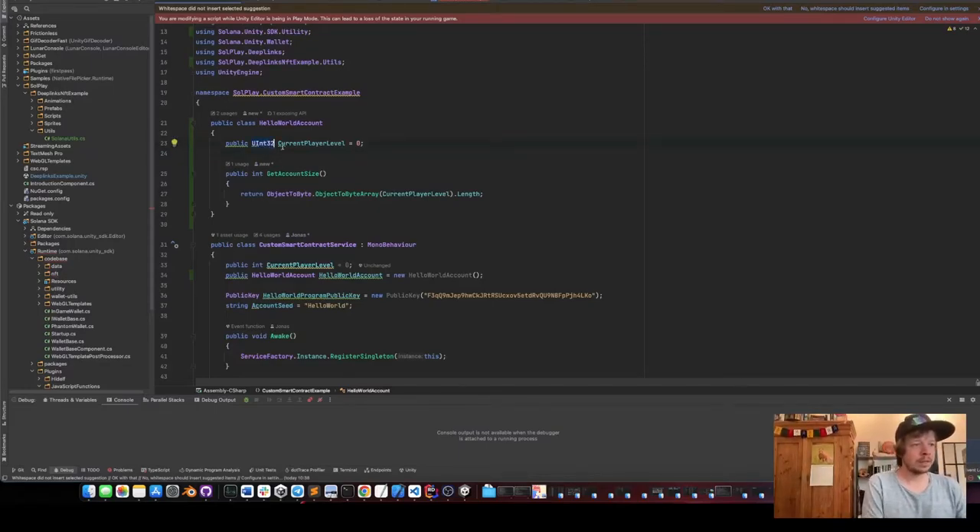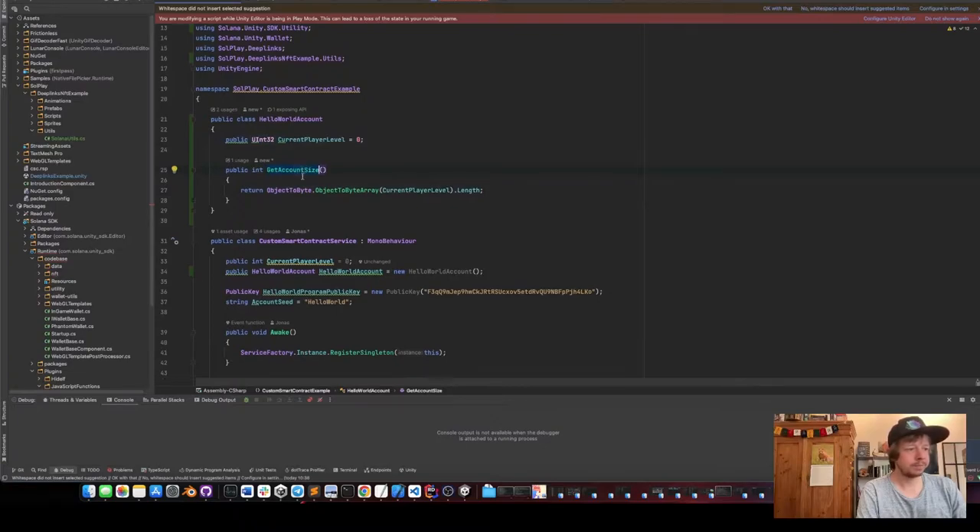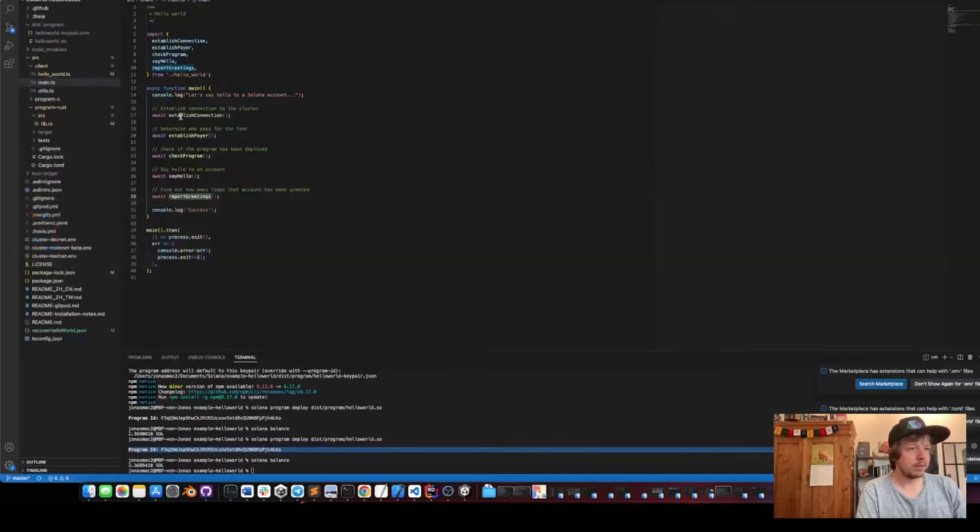In our C# code, I created the account just like it would be in Rust: an unsigned int for current player level and the account size, which uses object-to-byte-array from an unsigned int dot length. This gives us a byte array of an unsigned int and then the length — this should return four. Maybe later for the next example we'll add more data and just add them together in the get account size.